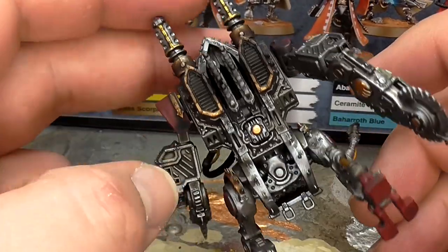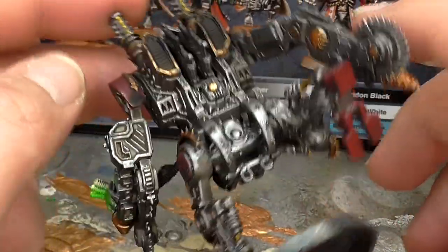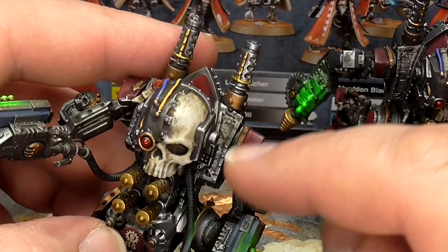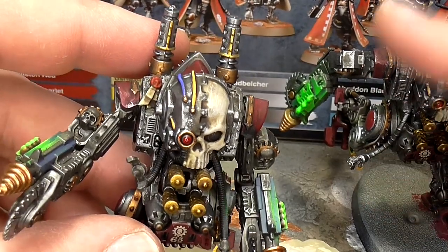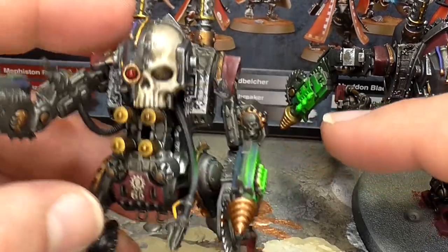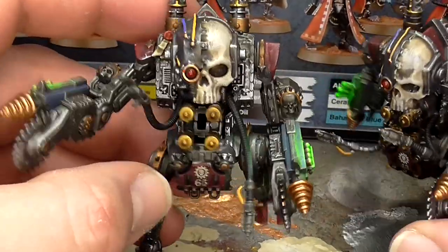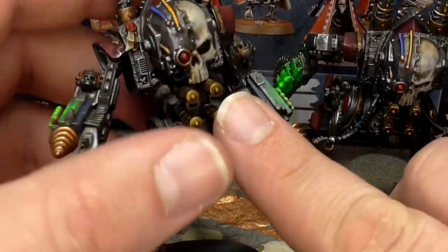I'm really happy with the way they turned out. I do need to go back and do some work on the back because it's really just silver back there. The only issue I ran into was trying to get rid of this wooden panel area — I tried to fill it with plastic putty and smooth it off. I've also got to do these skulls here which I've just noticed I missed. But I love the paintwork on the big skulls — it looks really like bone. I was very happy with the way that turned out.